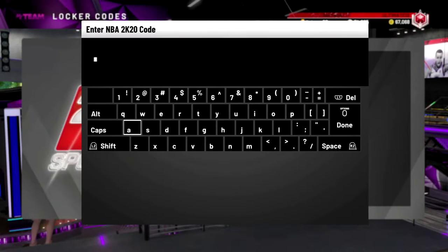What's going on YouTube, we're back with another locker code video. It's actually been like five or six months since I did one. This one is for the Galaxy Opal Devin Booker locker code — career highlights when he scored, I believe it was 70 points. He scored 70 points against the Celtics and I believe this card spotlights him.